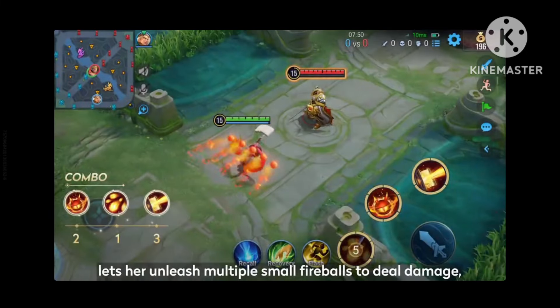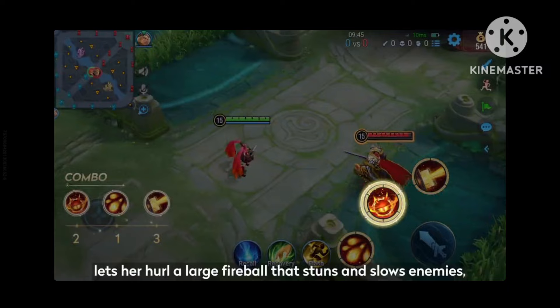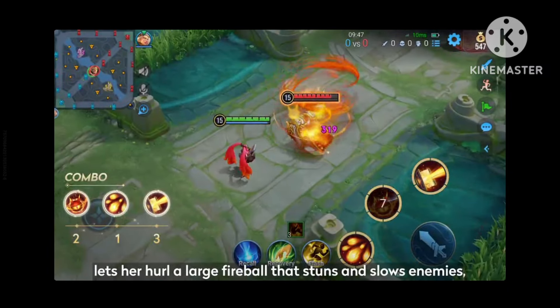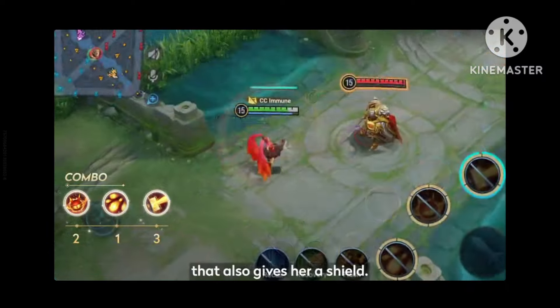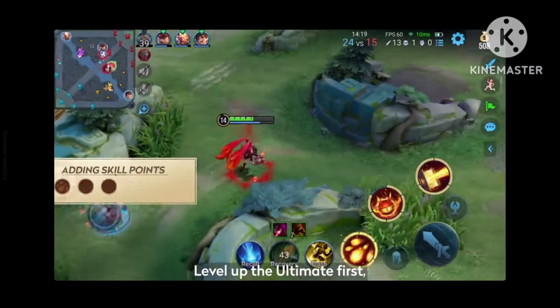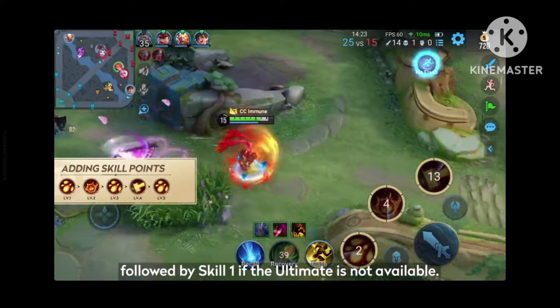Her skill 1 lets her unleash multiple small fireballs to deal damage. Her skill 2 lets her hurl a large fireball that stuns and slows enemies. Her ultimate is a powerful jet of flame that also gives her a shield. Level up the ultimate first, followed by skill 1 if the ultimate is not available.